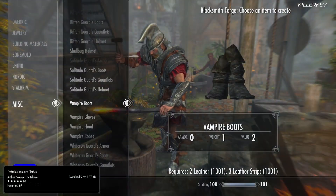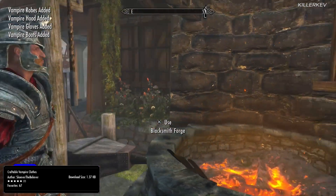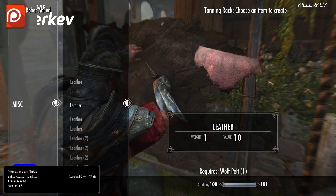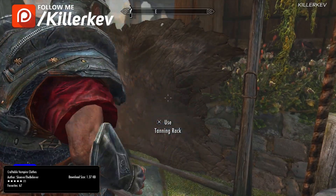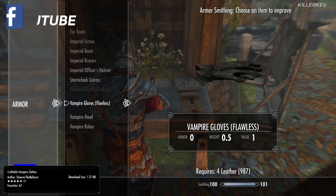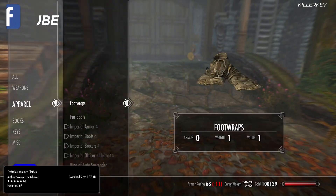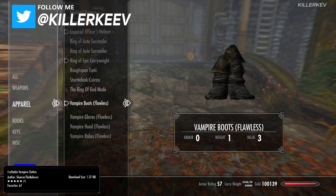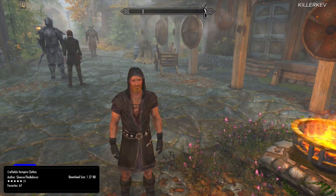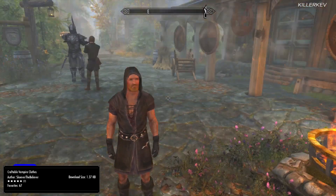Craftable Vampire Clothes, coming in at 1.4 kilobytes of download. This mod simply adds the ability to craft vampire clothes and upgrade them, for both male and female. You will get the clothes, boots, hood, and gloves — all craftable at the forge. I think it's very nice as a role-playing set of armor. These are going to be clothes, so the armor value rating is going to be zero on selected pieces. But if you like this set, maybe not rock the hood, maybe switch things in and out or mix and match the whole entire set — it's entirely up to you. You now get the ability to craft this particular armor set.